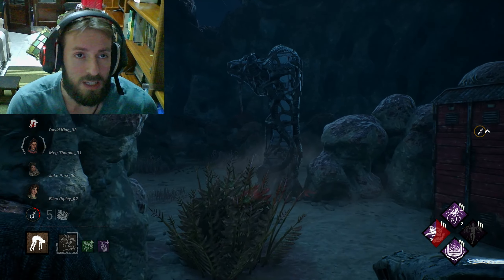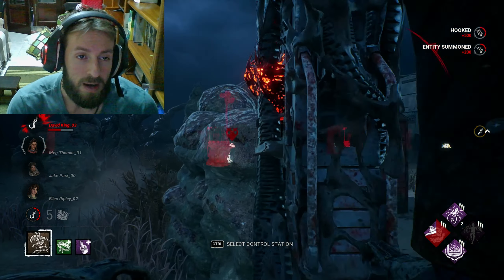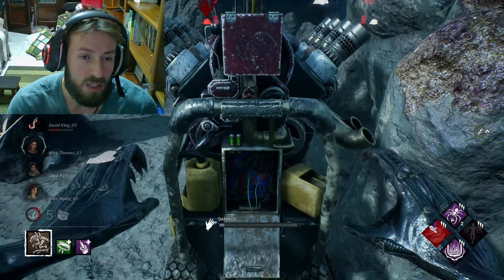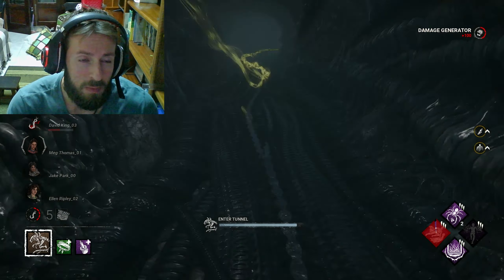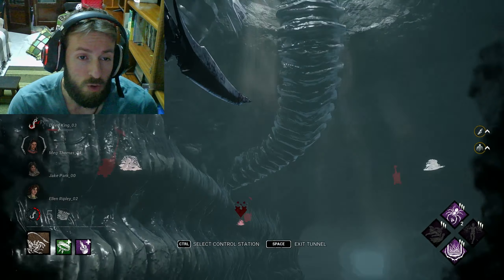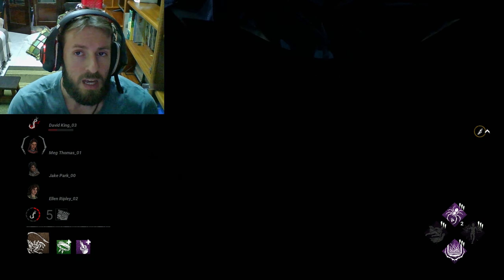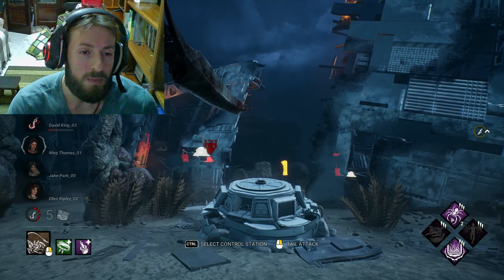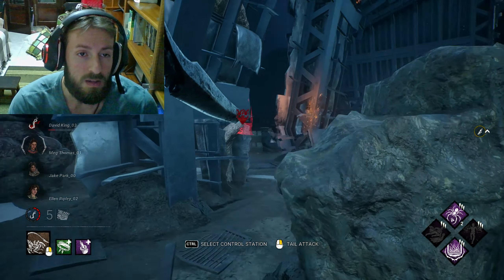This perk together with the alien might be very good. The alien might be the only killer where you don't lose a token on attacks — because for all other killers, basic attacks and special attacks usually make you lose a token. Once you use a token and do one attack, you lose it. But with the alien, from what I've seen so far, the tail attack is the one where that doesn't happen. So Play With Your Food with the alien might be the best killer to run this perk on.